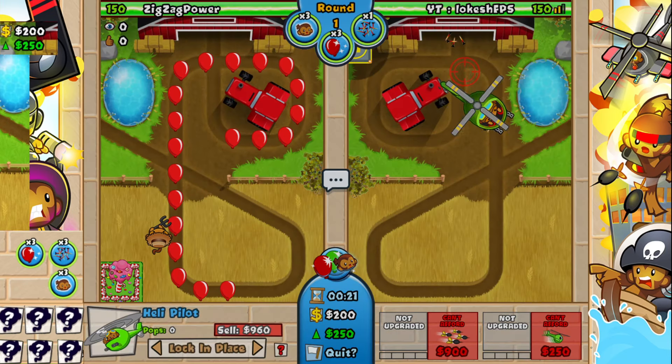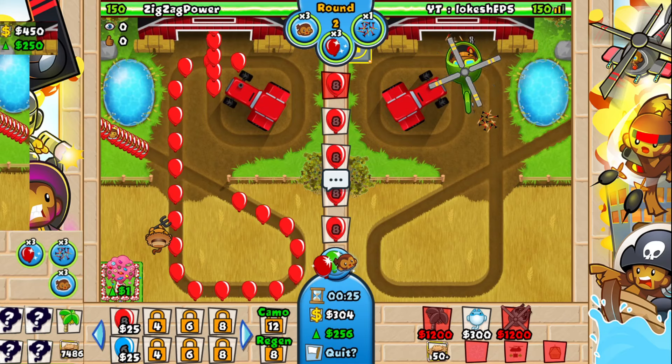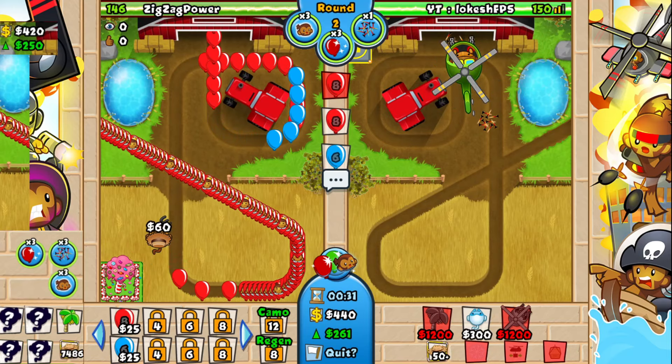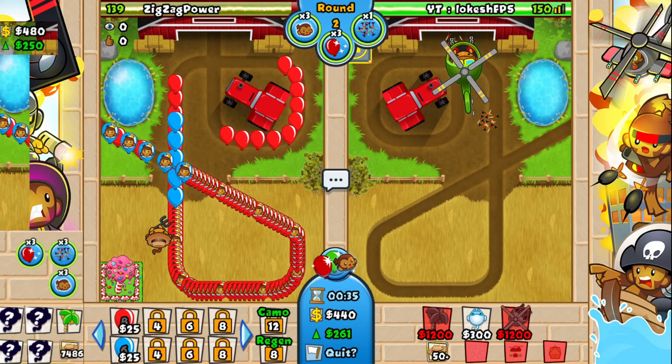I kind of got it really quickly this time but I usually struggle with that heli placement. It's so difficult to place, but we still clutched up — it's only one spike, all good. Not the end of the world, because who cares about lives at the end of the day? You only need one life to win.